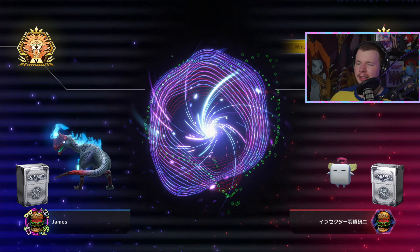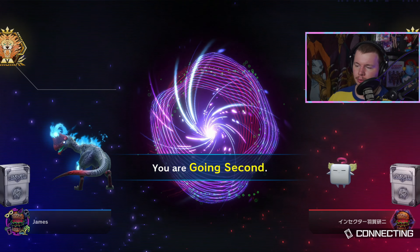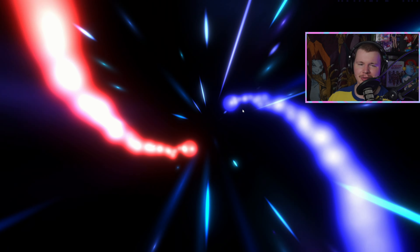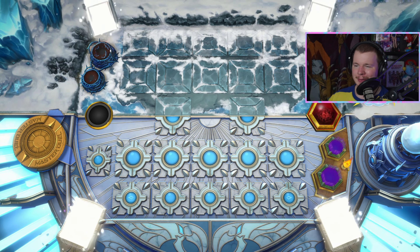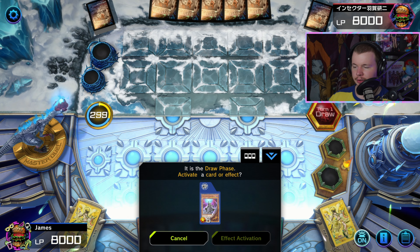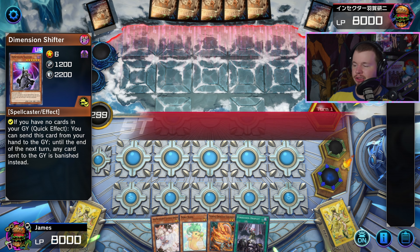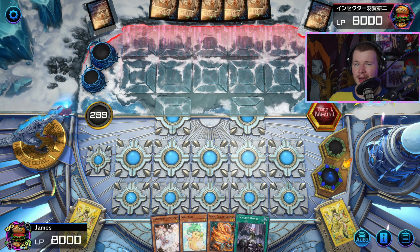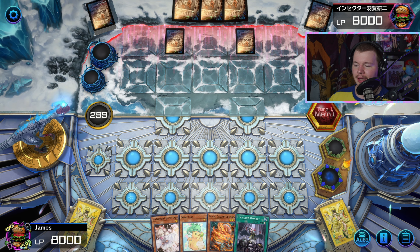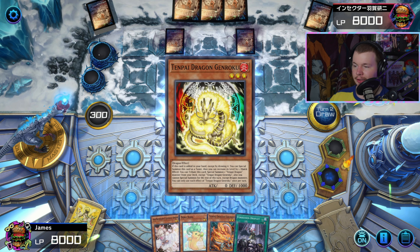We win the coin flip so we're going second, which is ideal for showing a standard duel. If it's a combo deck we might skip the combo and I'll just tell you what it is after. We have Shifter — we're going to start with Shifter for sure. I like to shotgun stuff and play into Gamma just so I don't play into Triple Tactics Talents, because sometimes this deck can be inconsistent — you'll have a lot of staples and only one starter, and if they go Talents you could just lose.